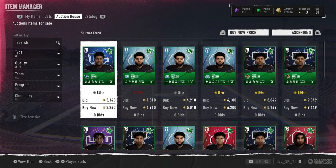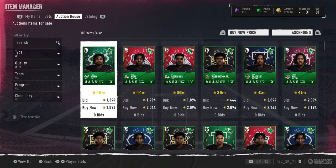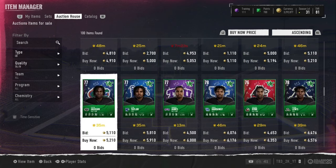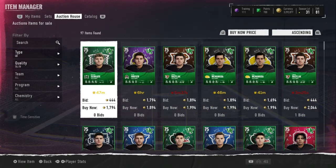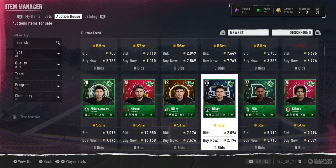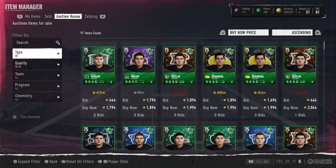Take all the profit you can early on. You can go look around each position, type different letters in. If the filter has too many cards, there might still be cheap cards sitting there. Go look at maybe a quarterback, because a quarterback is less flooded. Just go look around the market looking for these cards. Once you run out of coins, go play some more playbook solos or other solos to continue getting coins.